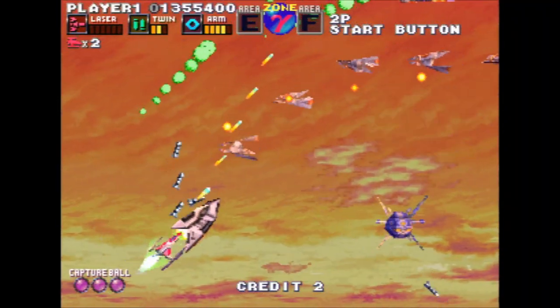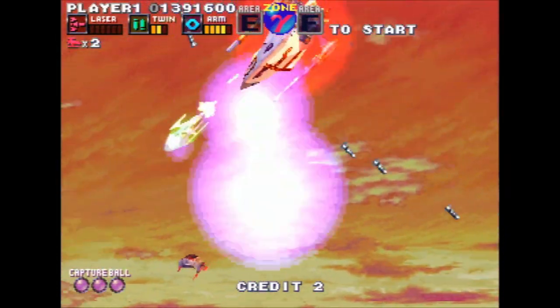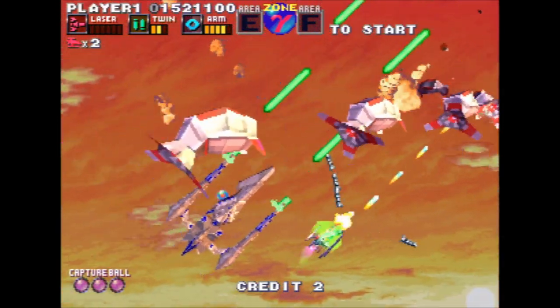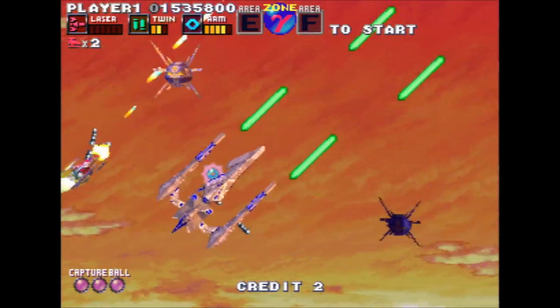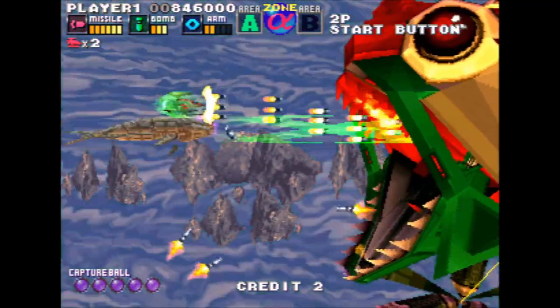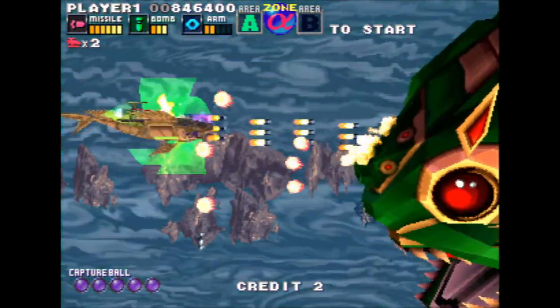Many of the bigger enemies, such as the mid-stage bosses, have gold plating on them that must first be destroyed before firing a capture ball at them. But if you can manage to get one of these on your side, they can be incredibly powerful, and their large size can help shield you from enemy attacks. A lot of them also have a secondary attack that can be done by doing a circle motion with your ship — usually a more powerful attack, but it will stop your companion from shooting for a few moments afterwards.